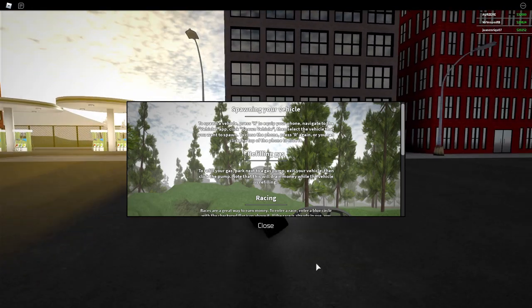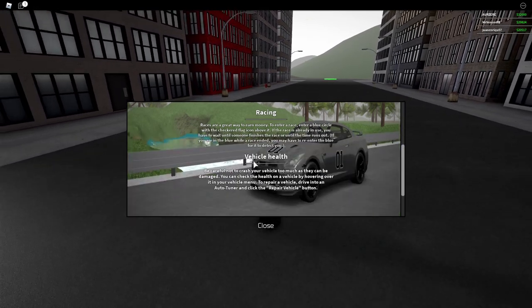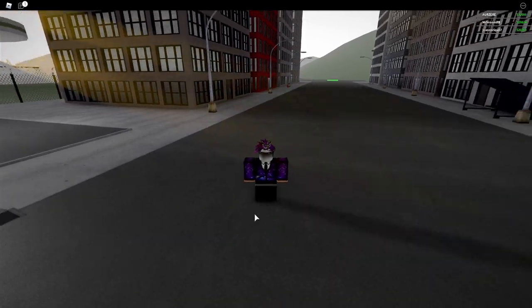Here we are in Driveshaft. So as you can see, you have this GUI — spawn your vehicle, vehicle health, which this game does have damage, has gas, racing, all that good stuff.